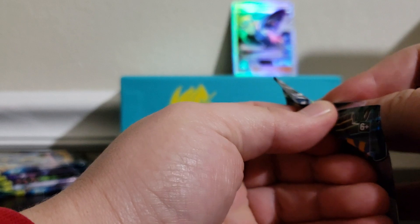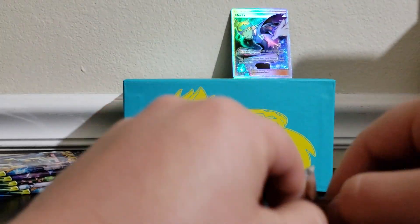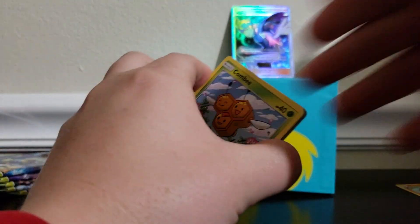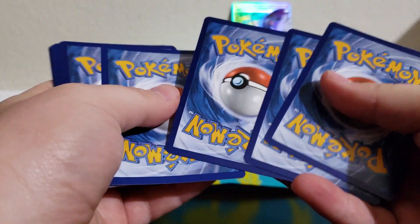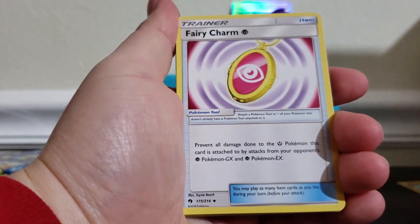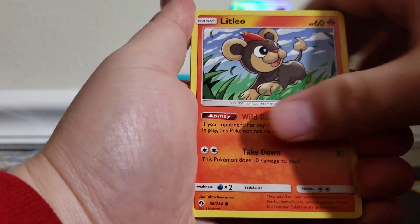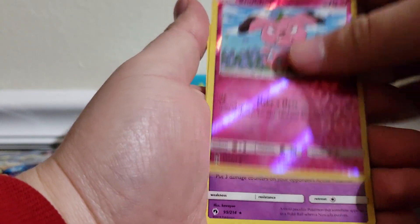As usual, a link to the eBay will be down below if anyone wants any of the ultra or hyper rares I pull — they'll be on eBay. Each one comes with a signed Legendarelee energy card if you're into that. We have a fighting energy, Shiinotic, Fairy Charm, Gogoat, Combee, Wailleo, Cutiefly, Hoppip, an Eevee, a reverse Snubbull, and the rare is a Shedinja.